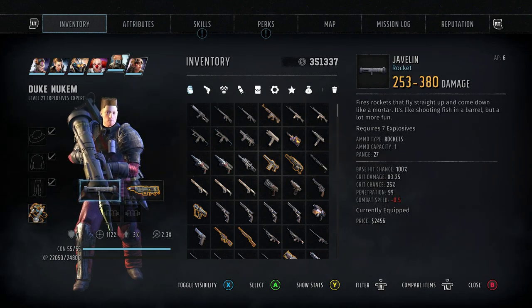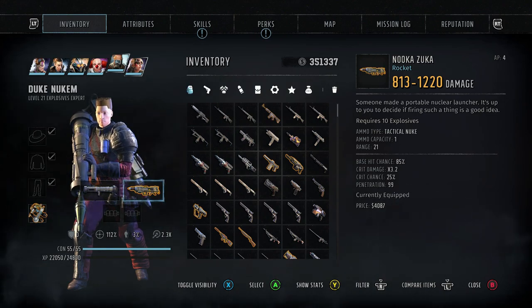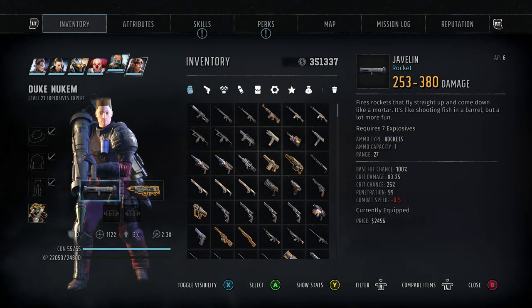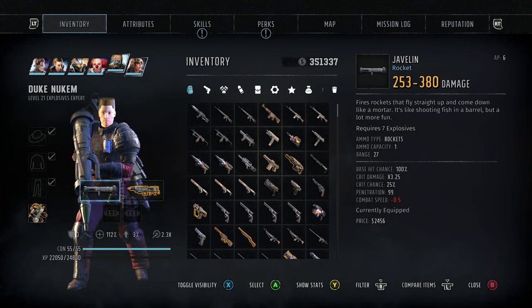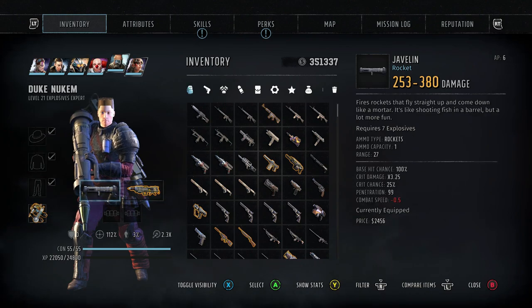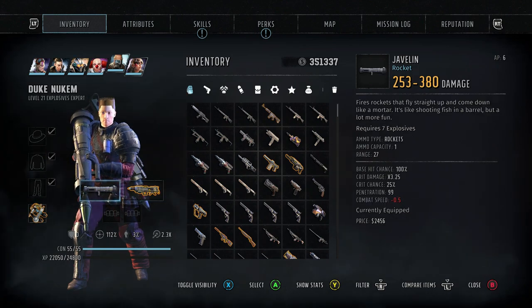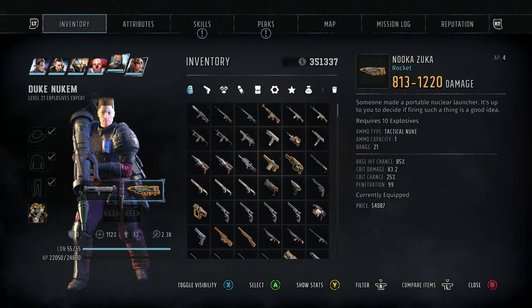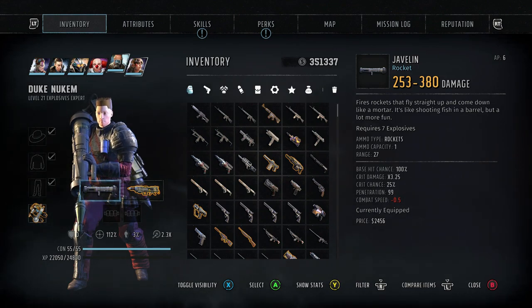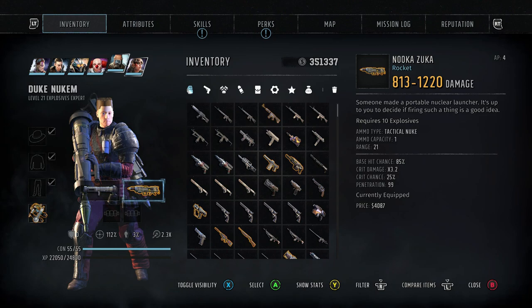Now, as you can see here, he's using the Javelin and the Nukazooka. If you look at these, you're probably thinking the damage could be a little bit higher. And you're right — if I change the quirk to something else, I could get an extra, I believe it's 35%, might be 30. You get an extra bit of damage. I believe it brings the Nukazooka up to about 1500 and this one over 400 itself. So it is definitely good, but there's a reason why we're doing it this way.